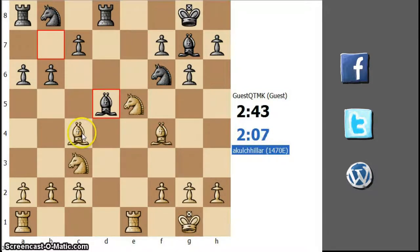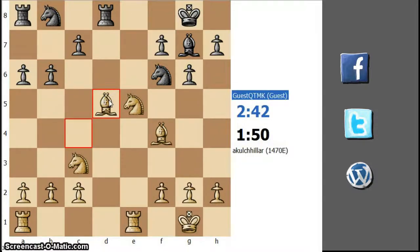Bishop d5. I am going to take the bishop, but there is a problem with taking with the knight because he can play b5. If I take with the knight — knight takes d5, knight takes d5, rook d1 — then b5. I think let's go for the bishop exchange instead.